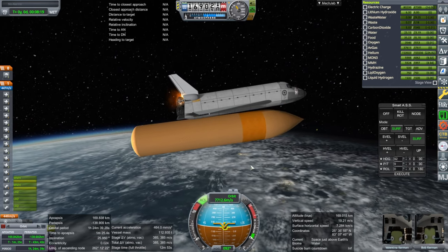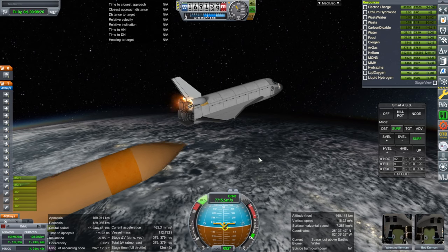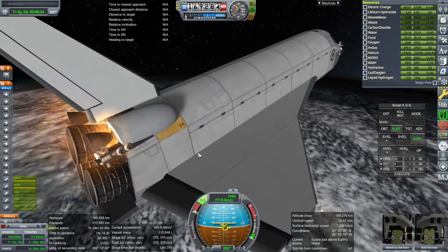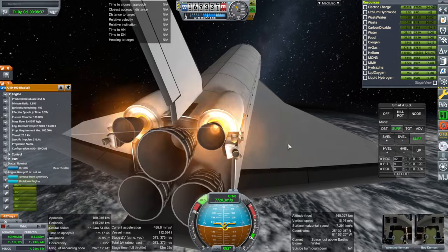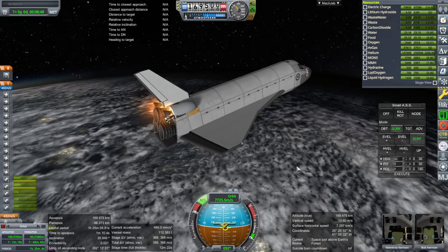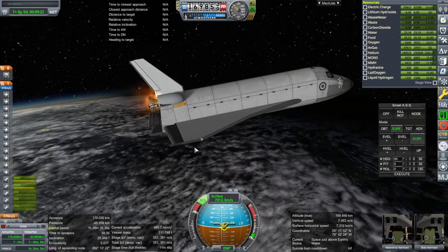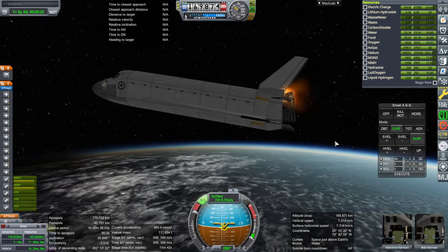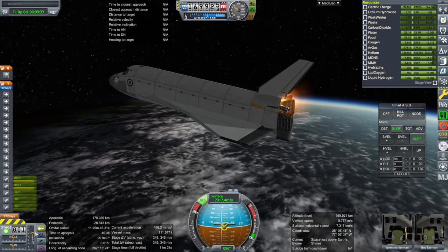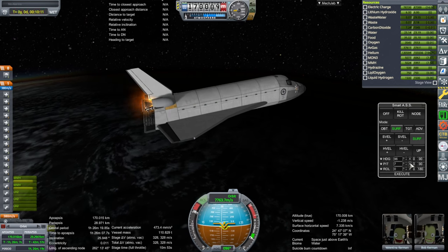RCS — I think it's K that we want for the RCS. We might as well go right away since we're pretty close to apoapsis already. So, OMS Burn 1. Looks like something is messed up with these engines — the plume is definitely not right. We're using a lot of pitch authority though, so the angle of the OMS engines right now is not ideal. We should change them a little bit so that they don't use all this pitch. We have to pitch up to compensate for the fact that they are tilted.